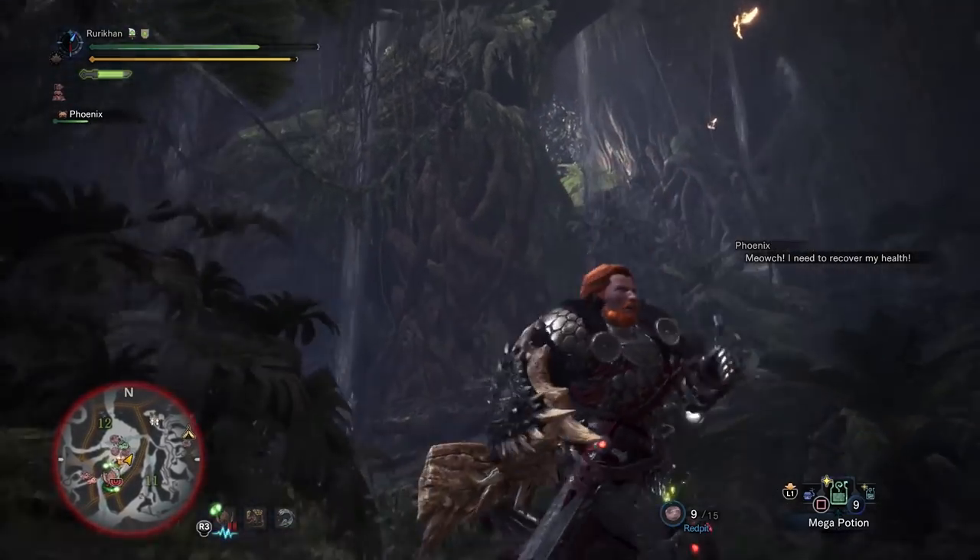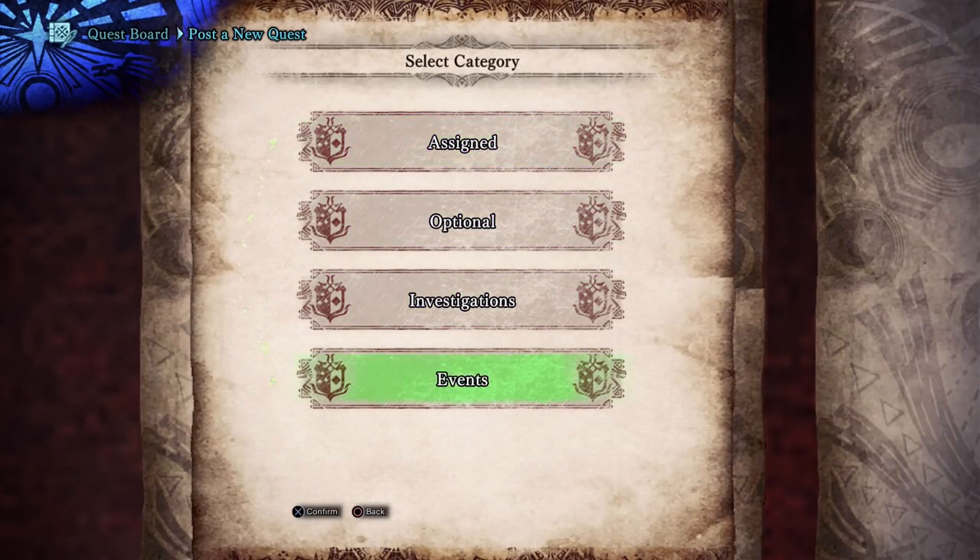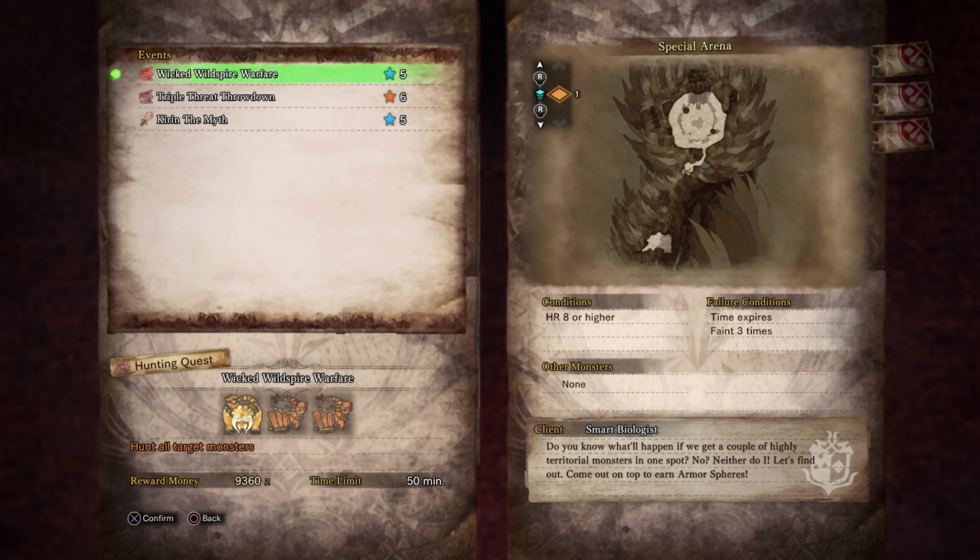Another thing to keep in mind — also limited — are the event quests themselves. If you go to post a new quest, one of the options is events. These are limited; this is how they gave us the outfit for your Palico, which is now gone — though I believe some events will cycle back. This week's events include Wicked Wild Spire Warfare, which takes place in the arena where you fight three monsters in a confined space. It requires Hunter Rank 8, and the main reward besides monster parts is armor spheres.